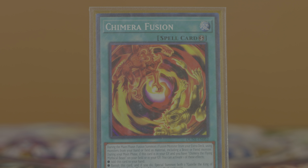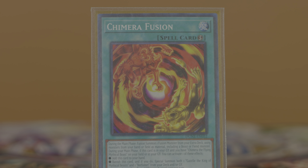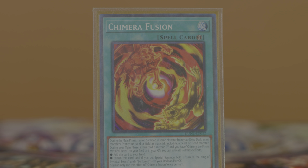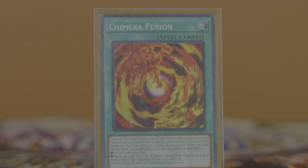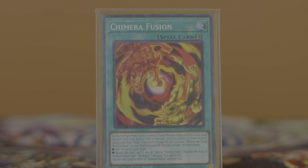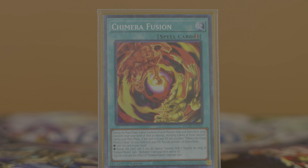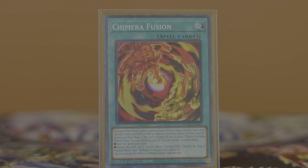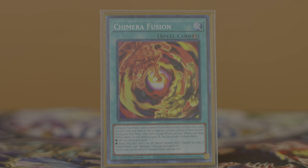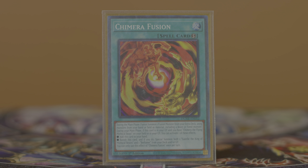The linchpin quick play spell card of the deck is Chimera Fusion. It lets you fusion summon a monster during the main phase, requiring a beast or a fiend monster as material. The second effect lets you either add itself back to hand if you control a monster named Chimera the Flying Mythical Beast, or banish itself from your graveyard to special summon the original Gazelle and Burfomet. The add-back-to-hand effect is the one you care about. One thing to note is that the second effect is a hard once per turn, while the actual fusion effect is not once per turn — meaning you can fuse with Chimera Fusion however many times you want in a turn as long as you have that many copies.